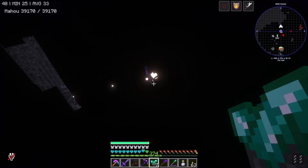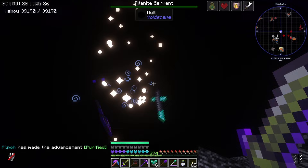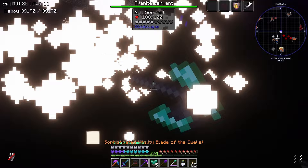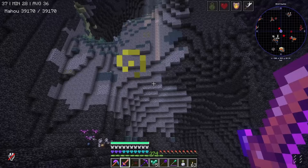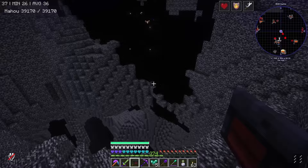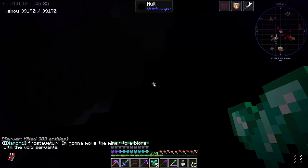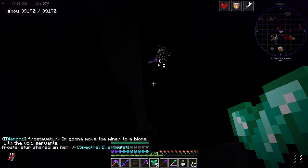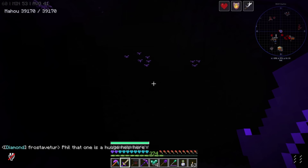To purify a titanite chunk: right-click it on a null servant and it becomes a titanite servant, then kill it and you get purified material out of it. There we go — we got some purified! It's really hard to see with shaders. Let me turn shaders off — oh they look really greedy and glowy without shaders. Super dark though. Let's put shaders back on because it feels weird without them.